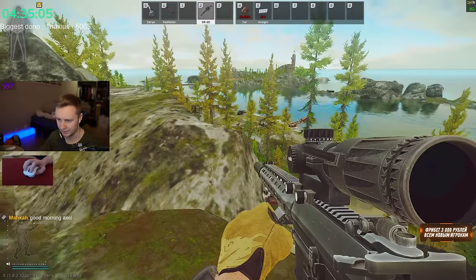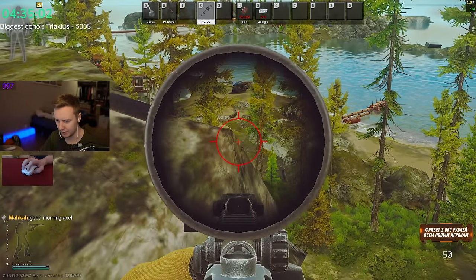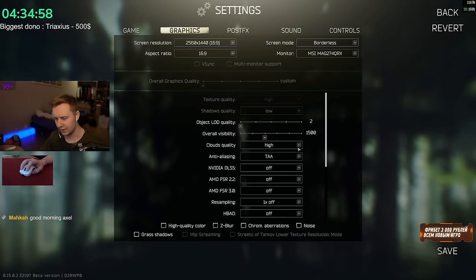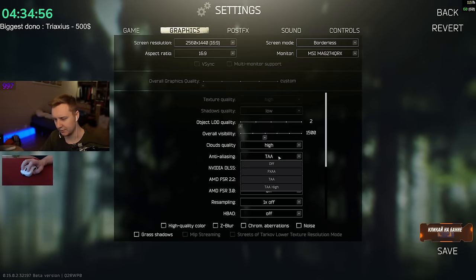Anti-aliasing makes the edges of different objects smoother with no pixelation at the edge. But it's up to you — if you don't like anti-aliasing, disable it.